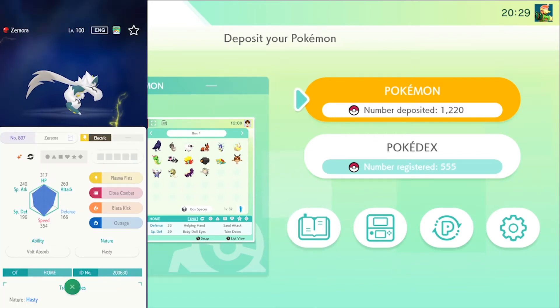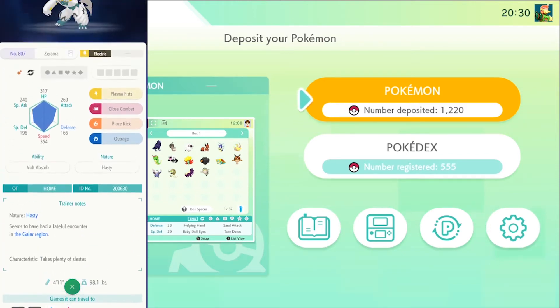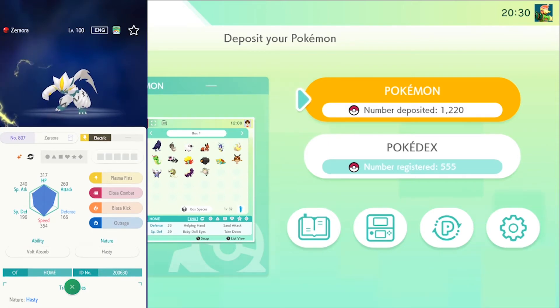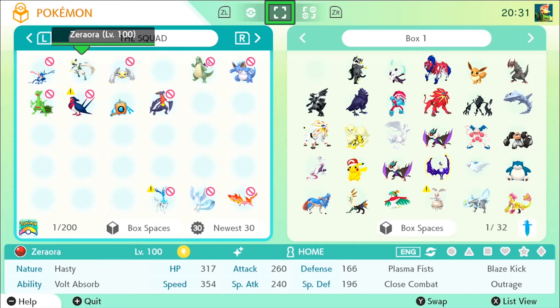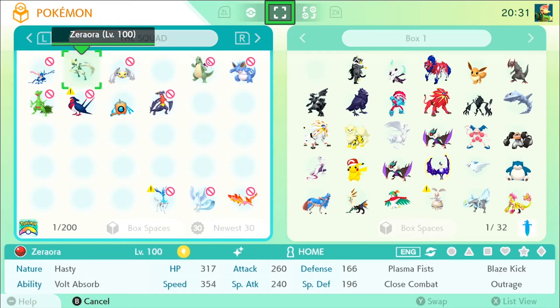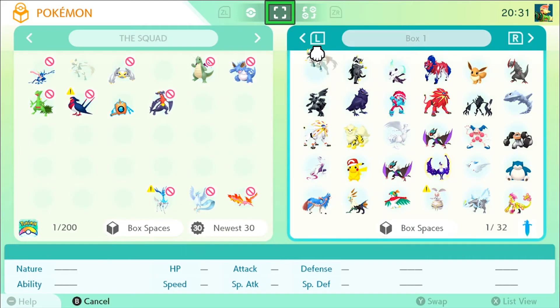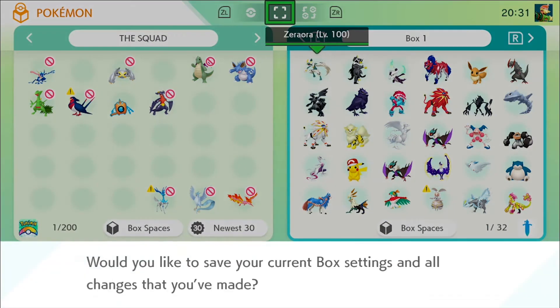So as we can see over here, we're in the mobile version — look at this, here we have a Shiny Zeraora in our Pokemon Home. And now we're gonna bring this over to Sword and Shield. Here it is, next to my Greninja, we have a Shiny Zeraora. So we are gonna bring that into our Pokemon Sword and we're gonna save.